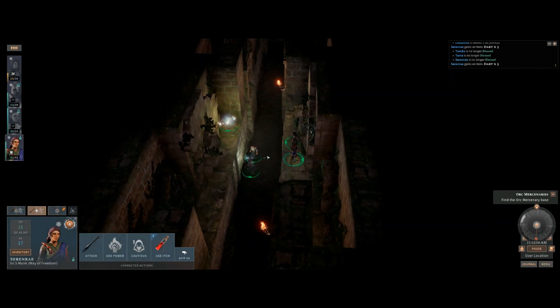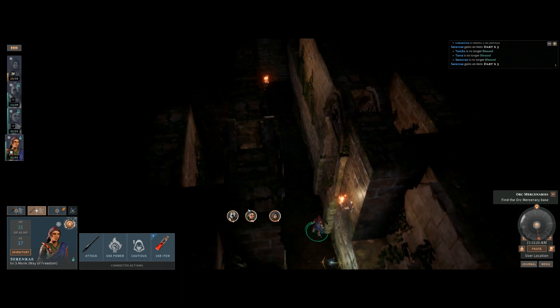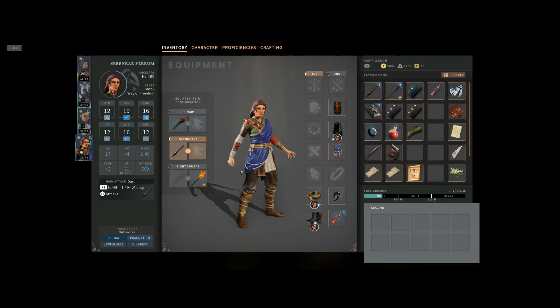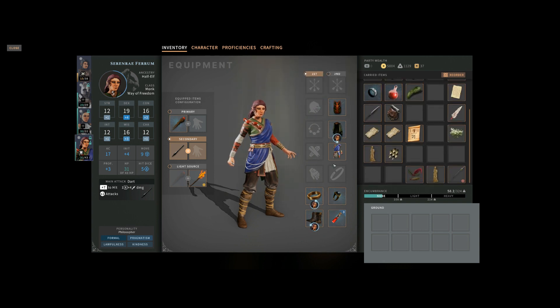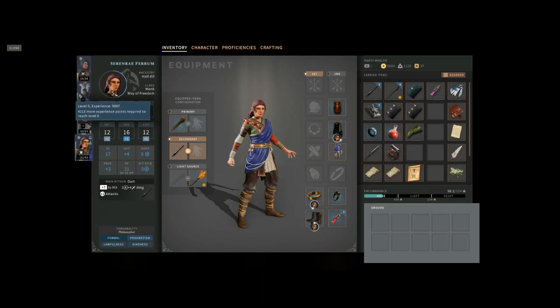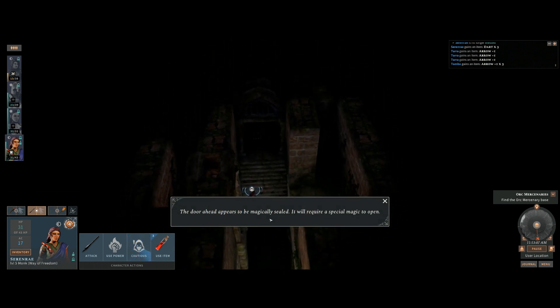Ready to move on? One player takes a break while another collects Garrett's magical plus-one arrows. The group notes they're almost at level six, needing only about 4,000 more XP but estimating it'll take another three or four encounters at their current rate.